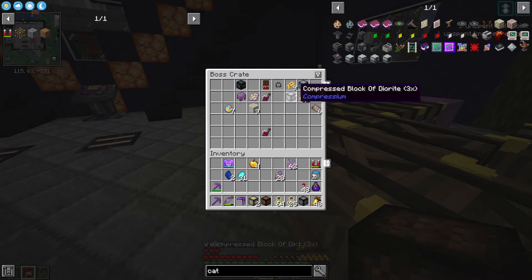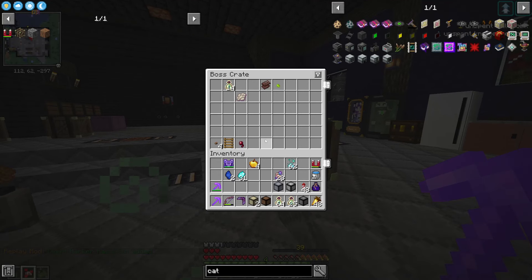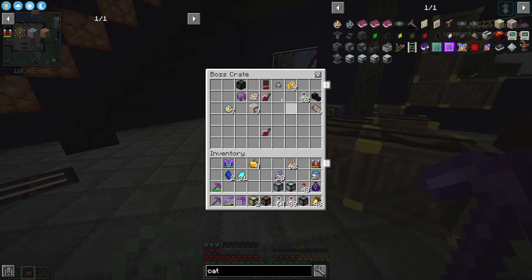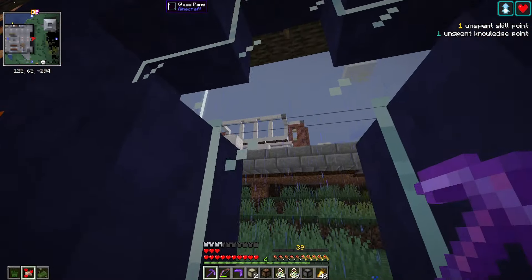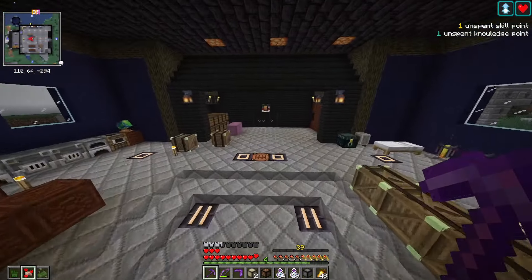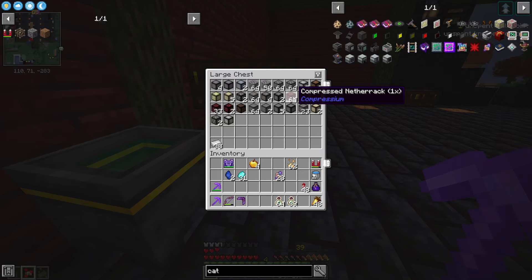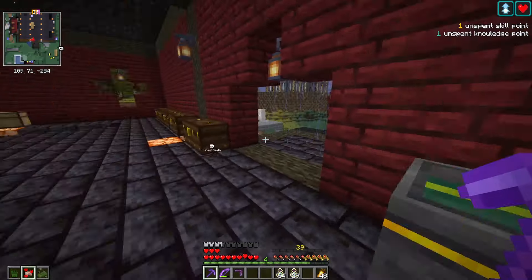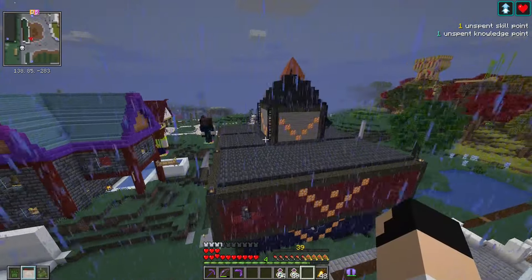I have so much junk everywhere - crates everywhere, stuff I don't even know what it does, compressed blocks I meant to take upstairs. This place is an absolute mess. I have chests hanging around, random little things, some are just junk and some items are useful, but I just have stuff laying around everywhere. I really need to get to work on my megabase so I can get a proper storage system.